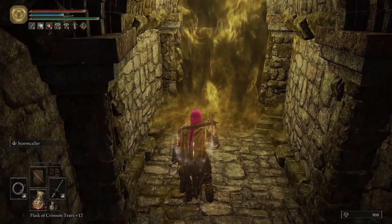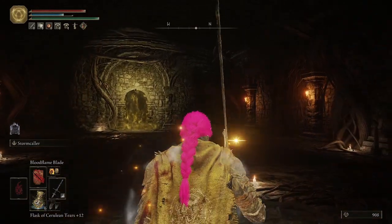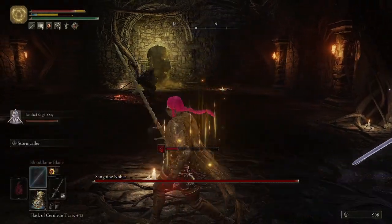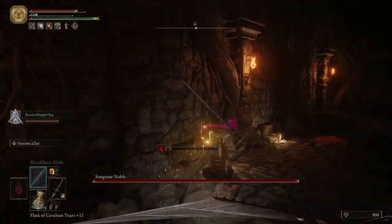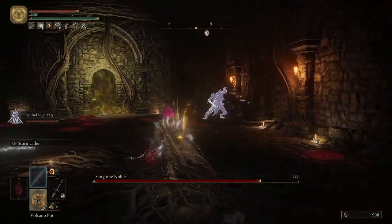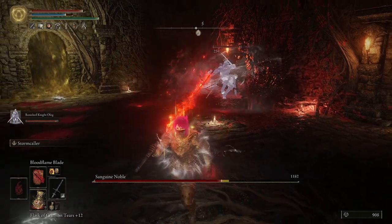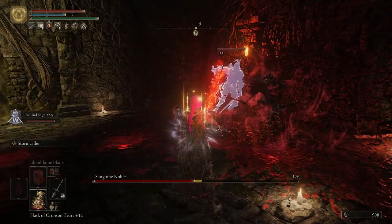Hello everyone and welcome back to some more Rune Level 13 bosses. I'm going for the Ritual Sword Talisman, which I'll be using to get an important item to help me defeat Commander Neal. Now if you're wondering why I'm in Writhe Blood Ruins looking for the Ritual Sword Talisman — good question — because I completely forgot it wasn't here and that it's actually the Bloody Helicy instead. However, this was just a neat little fight where Oleg destroyed this guy and I thought it was a funny intro.